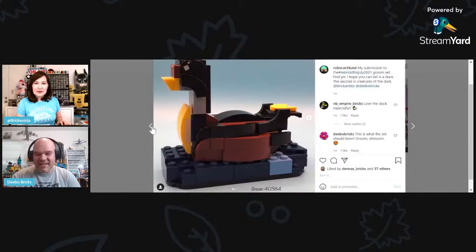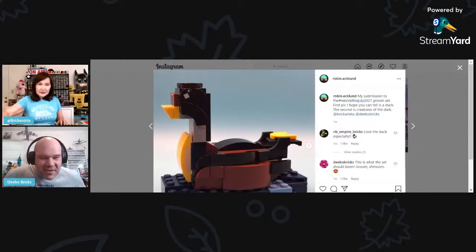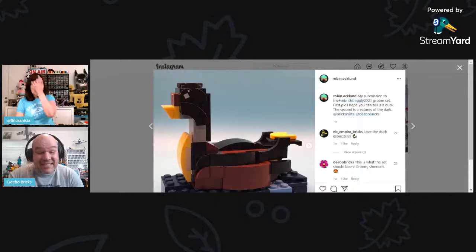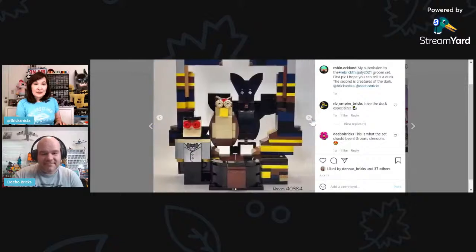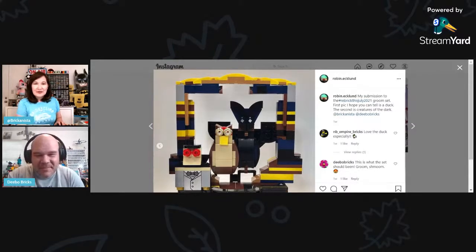Just checking the chat — Robin was talking about the bees and wings, and Writing Sis liked the smoke there. What we're about to see is going to blow anyone's mind who hasn't seen it yet. The duck is amazing — and this is perfect because this is how LEGO started, with the wooden duck. So putting a duck into play was so fitting. This one is from the Groom set, and Robin did an awesome job.